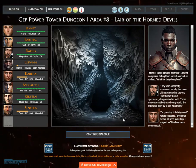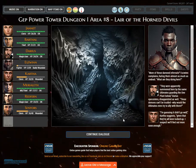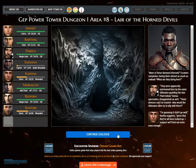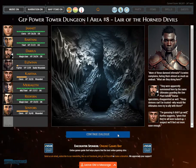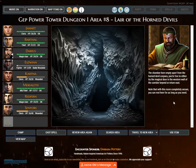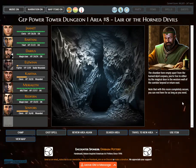'More of these damned infernals,' Eswin complains, hating them almost as much as undead. 'They were apparently summoned here by the same ultimates guarding the one plant below,' Darius speculates. 'These demons can't be trusted — why would the ultimates even try to ally with them?' 'I am guessing it didn't go well,' Kartha suggests, 'given that they've all been locked up. I suspect we will find out more soon enough.' The chamber is empty apart from the Horned devil corpses. You can try the magical door in the western wall or return east. With this room secure, you can rest here as long as you need.